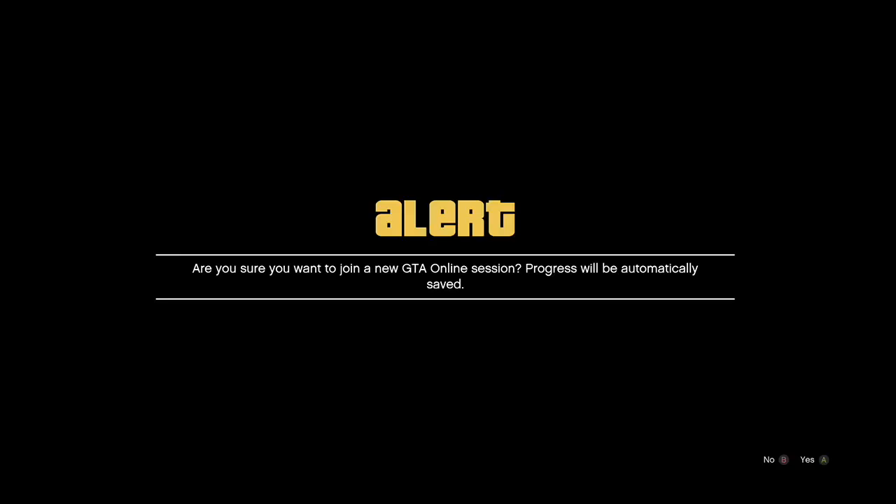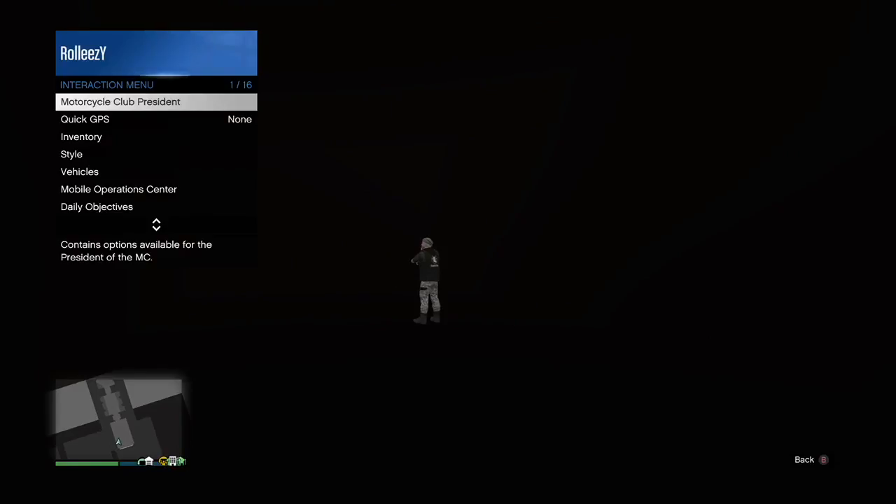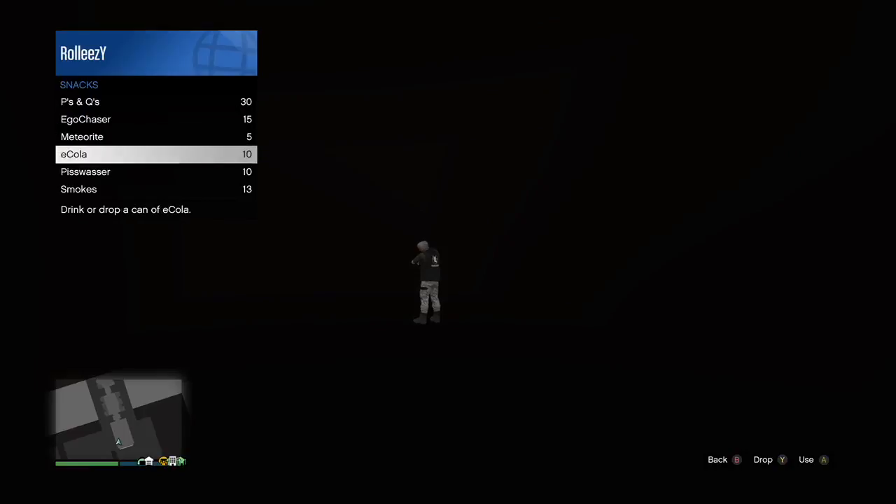Once you're in the infinite loading screen on Xbox, you're going to want to join a friend in a different targeting mode — that's why I said to be in free aim, since usually people are in assisted aim. You're going to accept the first alert and decline the second. If you're on PlayStation, you can start up a recent activity and then decline it. The whole point is to now get glitched into this area right here.